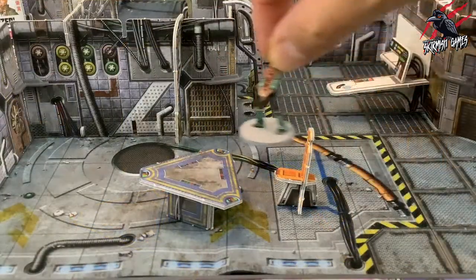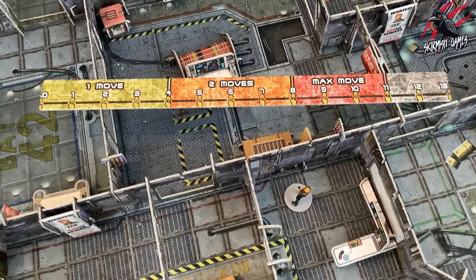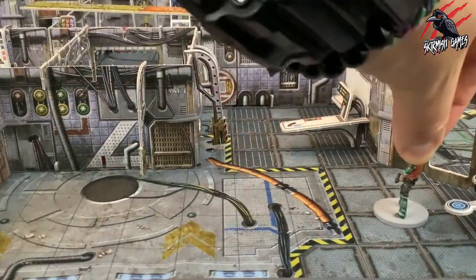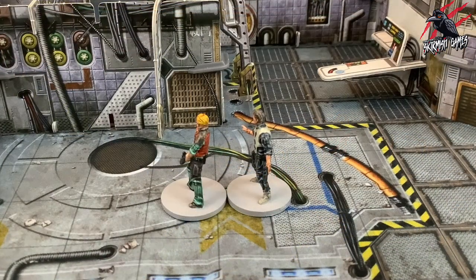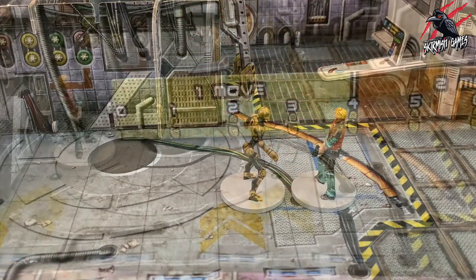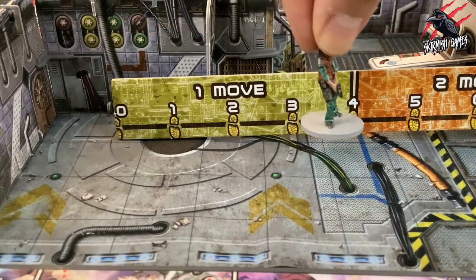Let's start with the move action. Movement in Core Space is measured in inches using the range ruler provided. Characters can move in any direction, but cannot move through or over terrain unless specified otherwise. Characters can move through other friendly characters, but cannot move through enemies without permission, and enemy NPCs will never give permission.